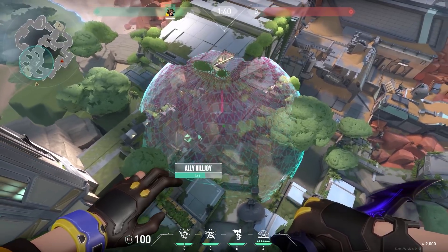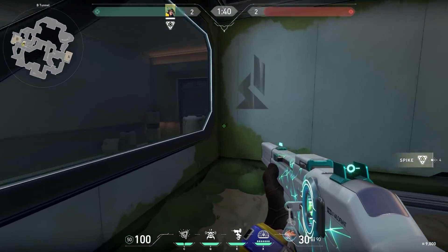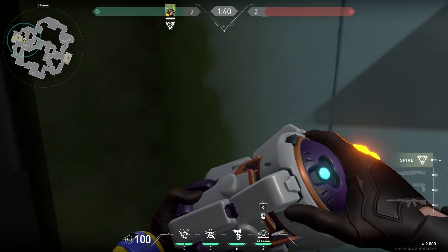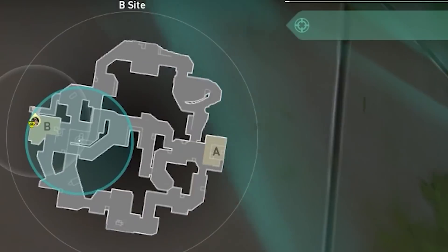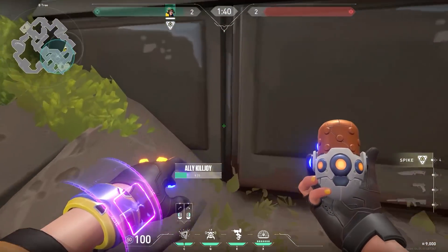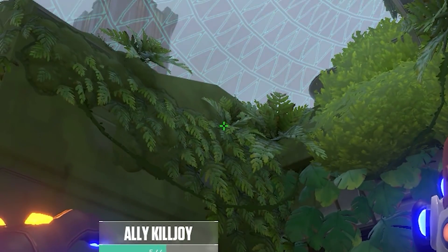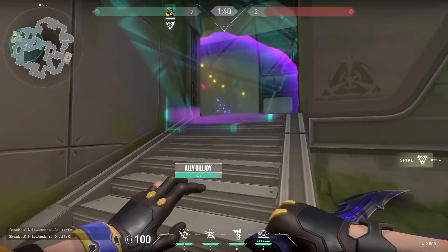Now let's go back to one of the oldest tricks in the books: the Killjoy ultimate and stun grenade combo, however this time on Fracture. Normally people would place the Killjoy ultimate in this corner, but instead you could also place your ultimate over here and suddenly a small gap will appear. It's the only safe spot on site, so enemies might chill in this corner. So go to these boxes, aim at the spot where there are no plants, and do a jumping throw. Your stun grenade will land into the corner — easy kills for you.